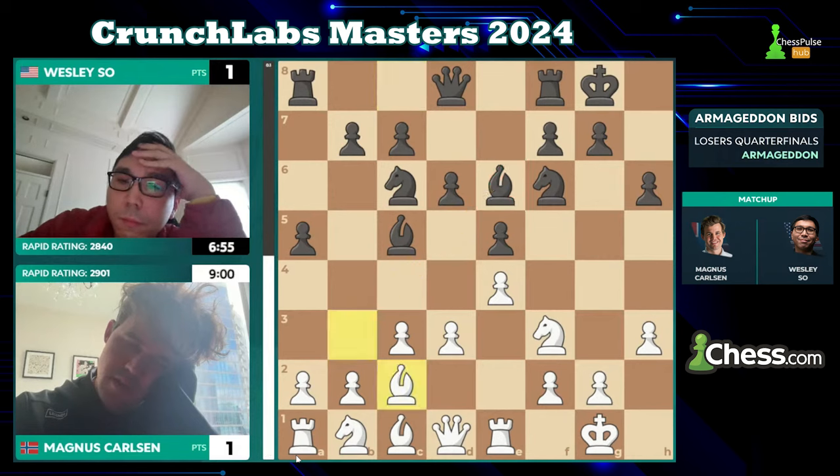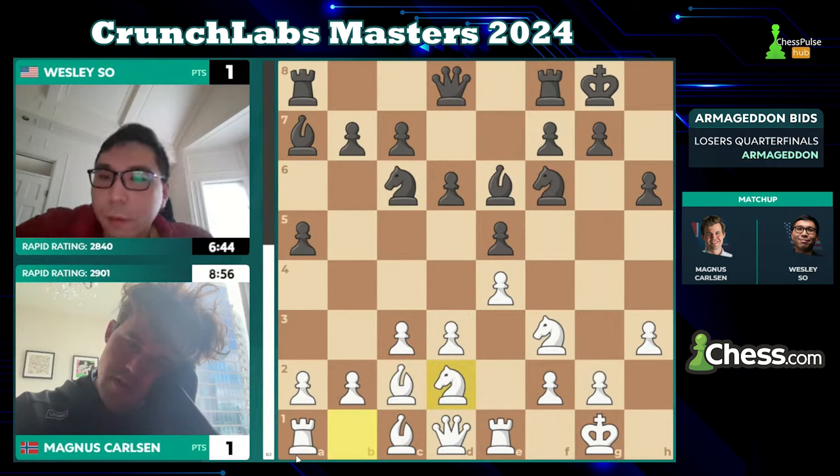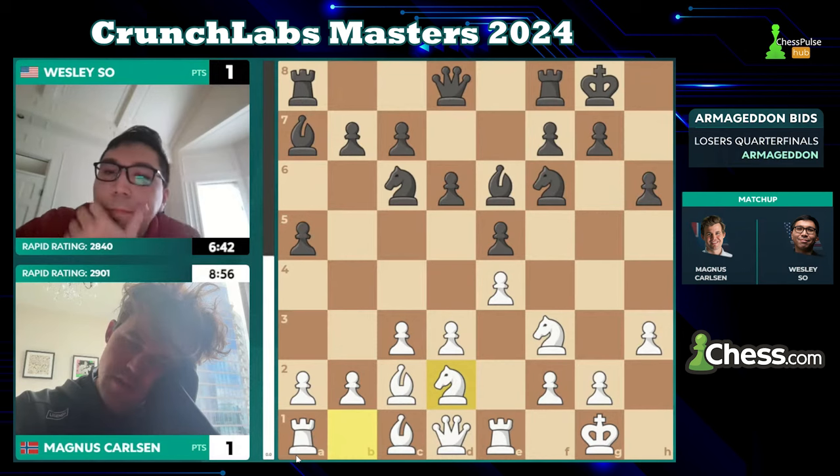From White's perspective — do you trade, do you drop back to c2? He does. d4 is a huge threat and Wesley might choose to beat him to the punch. I'm a little bit worried about White's prospects should Wesley play d5, but the more conservative choice — bishop a7 — is definitely a more cagey approach, and Magnus returns the favor by not rushing with d4.